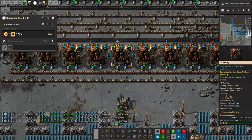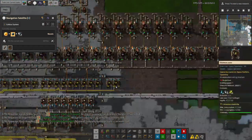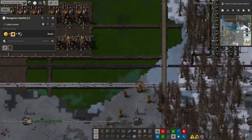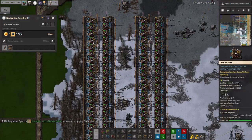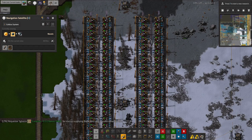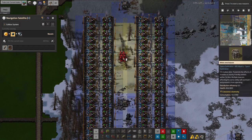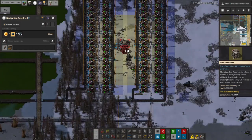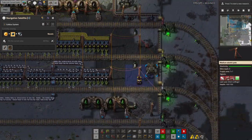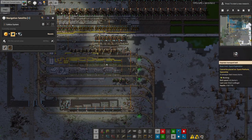I boosted productivity on the refineries by putting in productivity modules, but that cuts down on speed. These ones down here don't have as much of a problem with oil supply so I left them without productivity modules - there's plenty of oil in those tanks. The plastic has already been productivity moduled, and I should probably have put in efficiency and speed modules as well. Out of curiosity, I could put a row of wide-area beacons down the middle and speed the whole thing up. But we've got 90,000 plastic here, so plastic is not currently a problem.